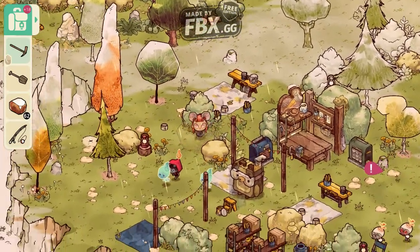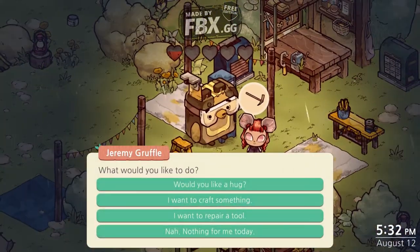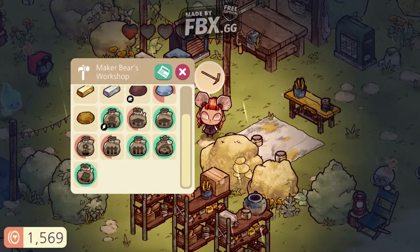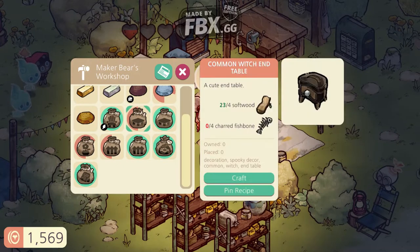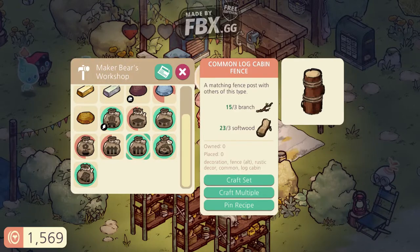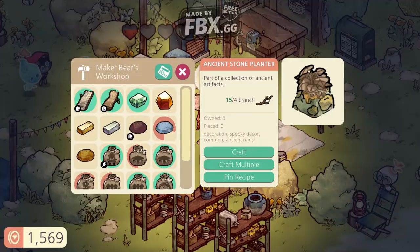Hello everybody, this is Couple Gaming. Today we're showcasing a brand new game called Cozy Groove. It's released on Steam. It's pretty much a combination between Animal Crossing and Don't Starve the video game.